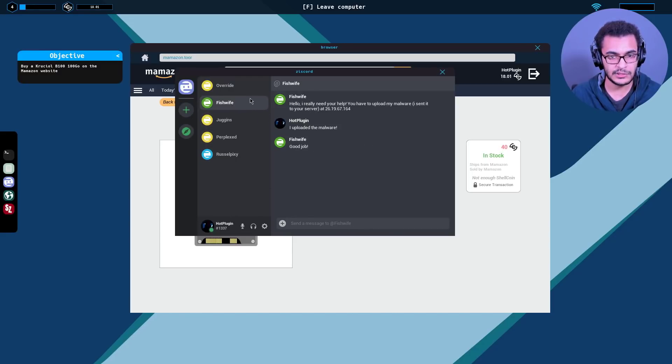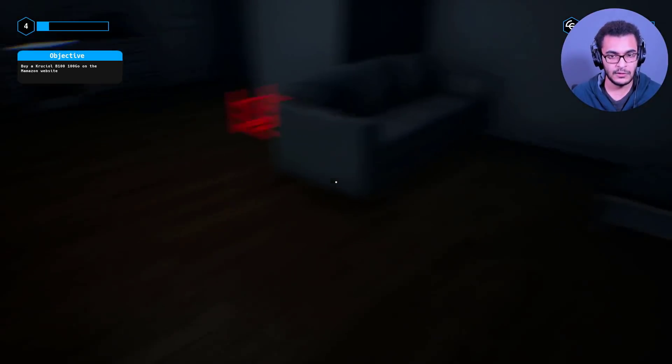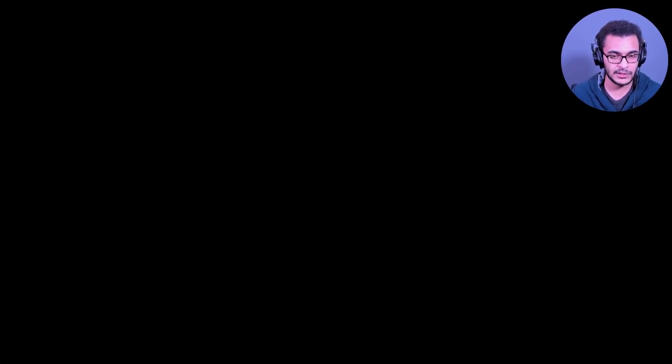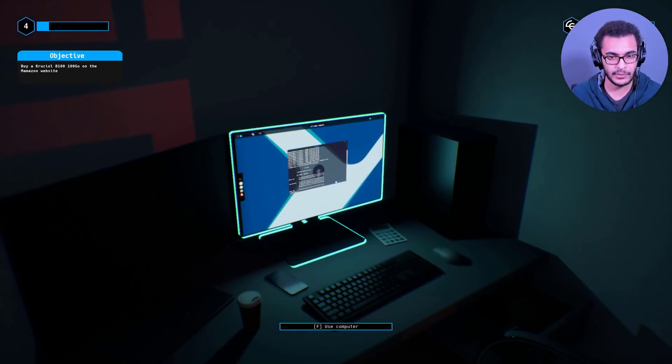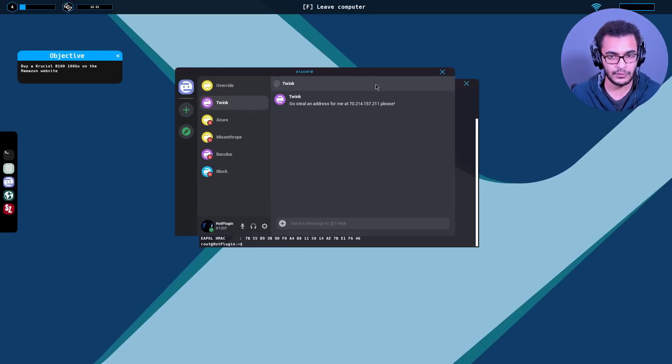Can we sleep to get a few projects since we don't have the money? That's exactly what I'm going to do - take a nap and hopefully get a few contracts, sort that out, then get the larger hard drive for storage. Okay, we got a few projects. 'Go steal an address for me at the following' - we need to perform an nmap scan on this.